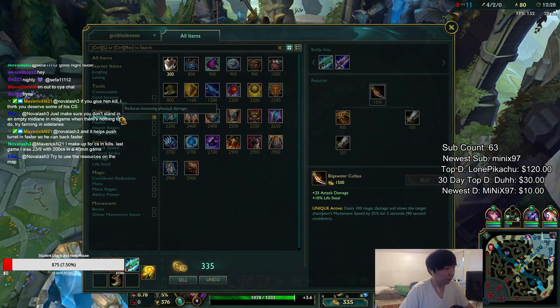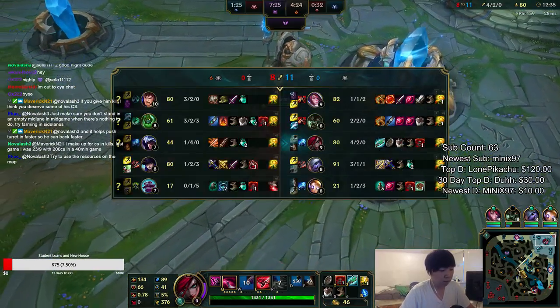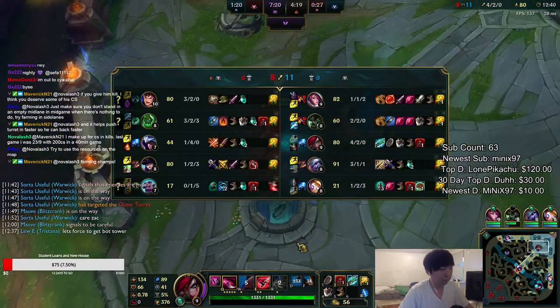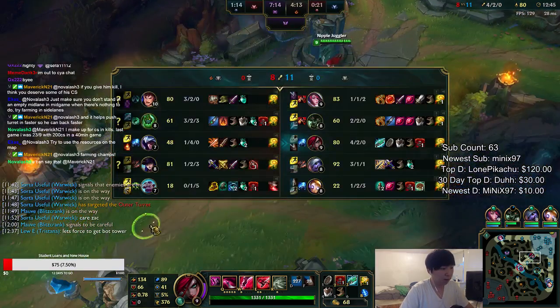They do have a lot of AD so I think I'm gonna go Tabis here. Talon has Zac Shrinker so I'm gonna use Tabis to kind of match it. Notice I'm almost level 10 and Talon is level 7 — he'll probably hit 8 pretty soon. I'm super ahead of this guy.